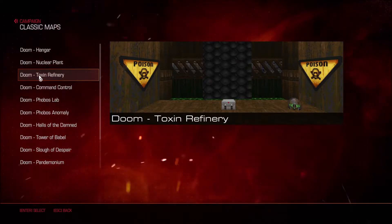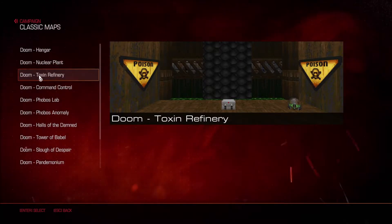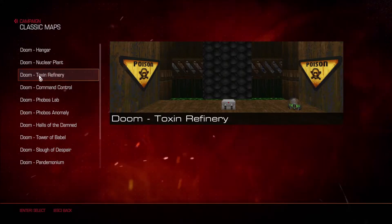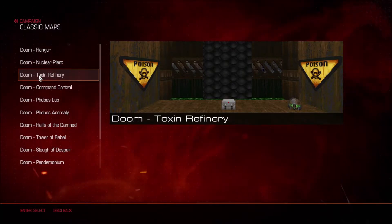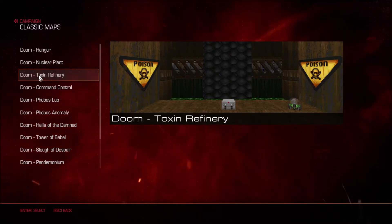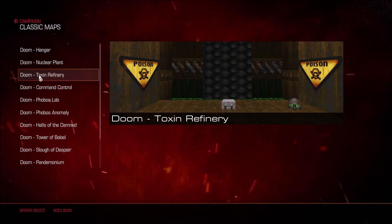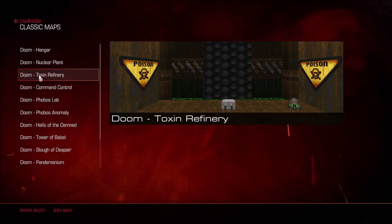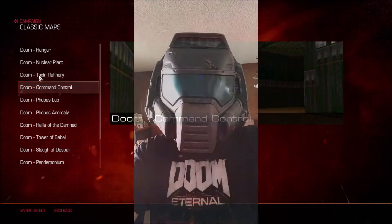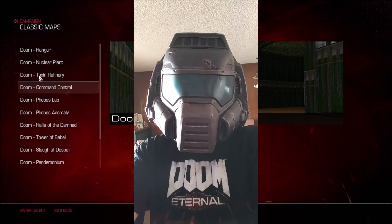Just a couple days ago, I got something in the mail that I ordered a few months ago off the Bethesda website. It is a limited edition bundle that features three items. Item number one is a small blue Doom floppy disk pin. Item number two, a little roll-up poster of the classic Doom cover art. And item number three, and the main item of the bundle, a wearable classic Doom Marine helmet. I got myself a classic Doom helmet — here you go, that's me with the helmet on, along with the Doom Eternal shirt, ready to rip and tear.